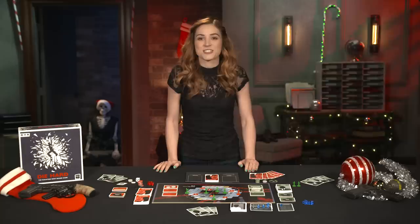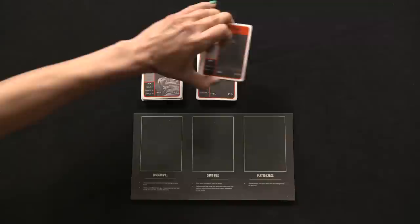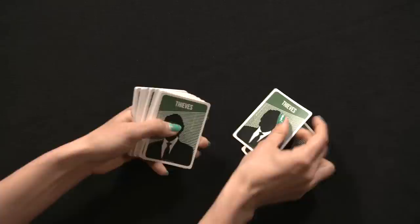Setup begins with team selection. One player takes the role of John McClane and takes the player board and associated action cards, dividing them into three separately shuffled piles based on their act — one, two, or three. Take the act one cards and have John draw five to form his starting hand. The remaining players take the role of Thieves and shuffle a shared deck of Thief action cards. Each Thief draws three action cards to form their starting hand.